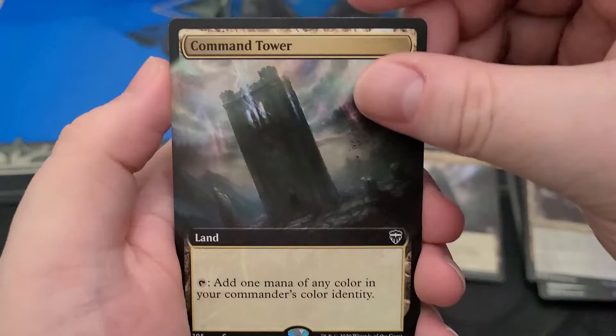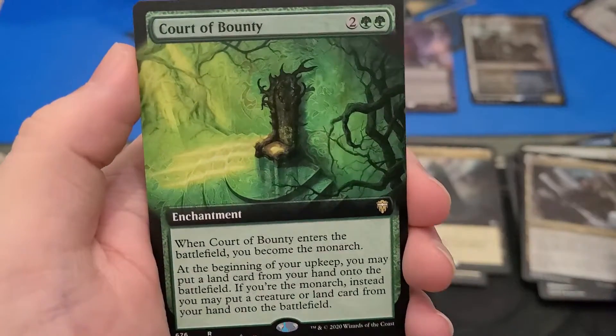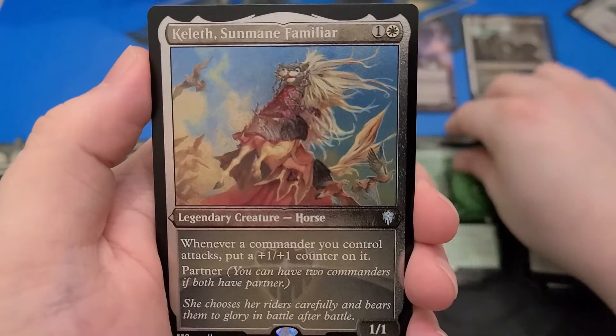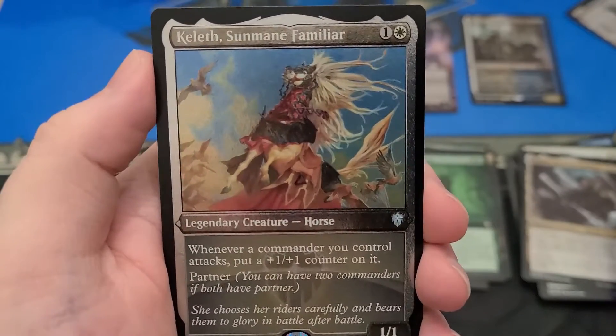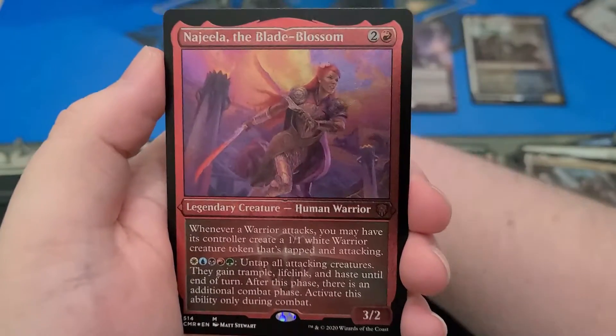Another full art Command Tower — not foil though. Court of Bounty. Those court cards are stupid. Keleth, Sunmane Familiar is the first etched foil. I do like how they really pushed that — that's probably a good etched foil.